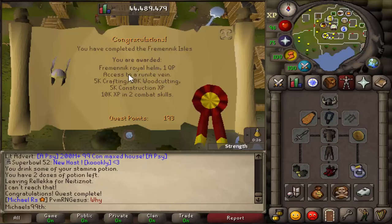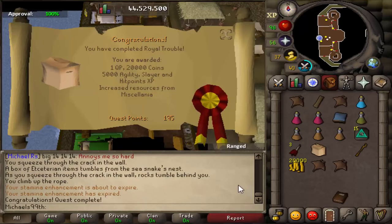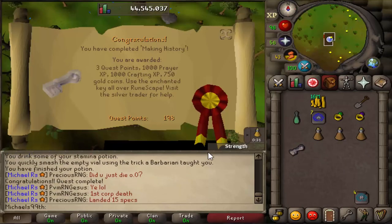Did the Fremennik Isles because I wanted the Helm of Neitiznot to train melee — it's basically the same as the Berserker Helm but has some prayer points, always nice when training melee even with the absorb method. Then Throne of Miscellania — useful because I have the Kingdom on six other accounts, so why not get it here for AFK money — followed by Royal Trouble. At 195 quest points now. Just finished Making History, a really easy quest for 3 quest points, takes around 10 minutes.